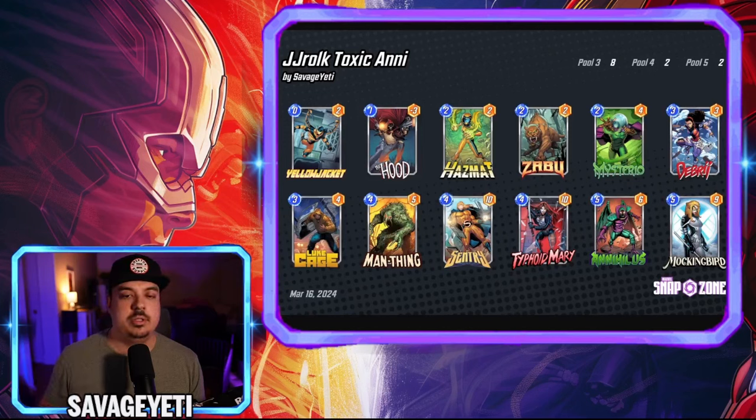I'm still a big fan of playing Zabu on turn two. Let's go through the turn order. On turn one you're looking to play Hood to get that Demon so you can play it later in the game. Turn two: Zabu or Mysterio - I'd experiment with both. I like Zabu since there are a lot of four drops in this deck. On turn three you're looking to play Debris, maybe an early Luke Cage. I've been seeing a lot of Rogues recently, so maybe an early Luke Cage isn't always the move. If you've played Zabu you can go turn three Century or turn three Typhoid Mary depending on your hand and the locations.